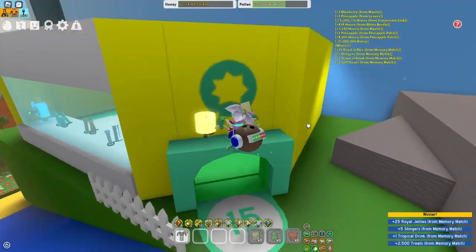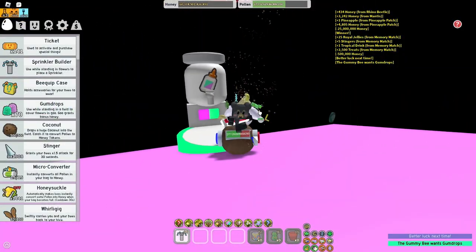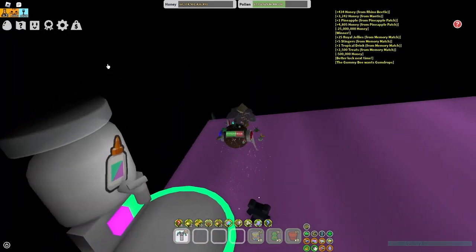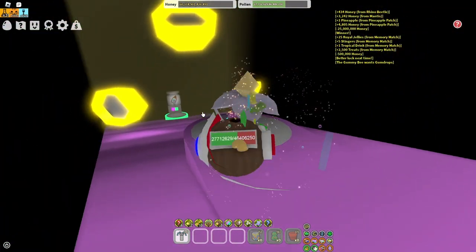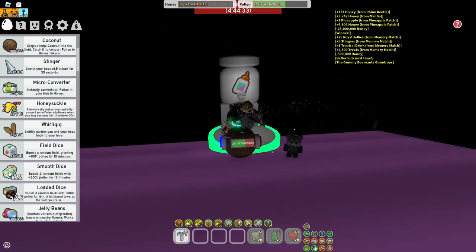By memory matches, I mean all four of them, including the night memory match if you can get that. Now very important guys: claim your daily glue dispenser. Make sure you guys claim your daily glue dispenser. And whilst you're inside of here, collect this enzyme if you haven't already. Also collect this star jelly if you guys haven't already. I'm sure most of you guys have already done that, but I'm just covering every single way on how to get prepared for Beezmas.